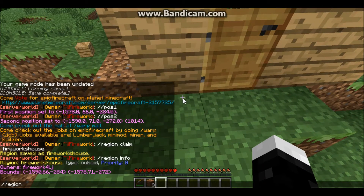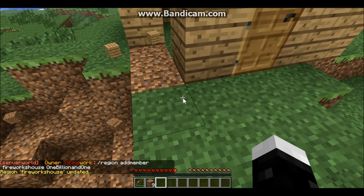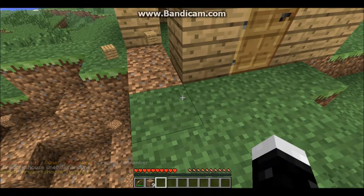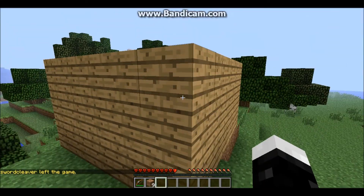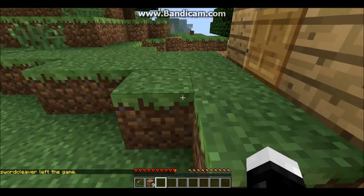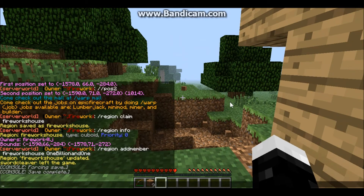Now let's say your friend wants to be able to destroy, place, and interact in the region. To do that you do slash region addmember, then the region name, then the username. You put the username there and now that user can build in your region. So now you and your friend can build in this region and it's protected from everybody else. I think I'll do a region flags tutorial later — thanks for watching.